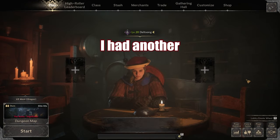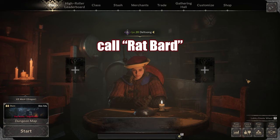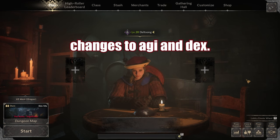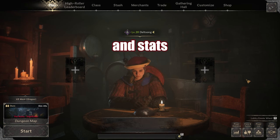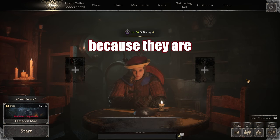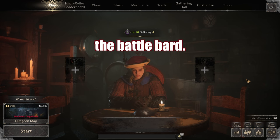Hey guys, Delt here. I had a comment request from Koala02 asking for my build ideas on both Battle Bard and Rat Bard. For the sake of this video, I'm actually going to call Rat Bard Buff Ranger because of the recent changes to Agility and Dexterity. I'm going to talk about the builds, the perks, songs, and stats, and the different strengths and weaknesses that the classes have, because they are both very similar and very different from each other in playstyle. So let's start with the Battle Bard.